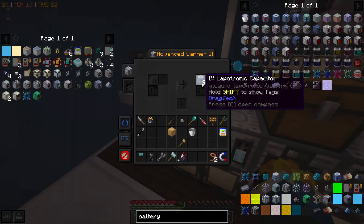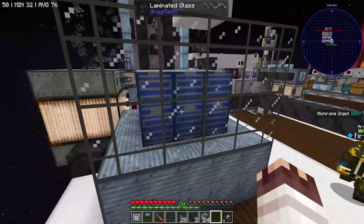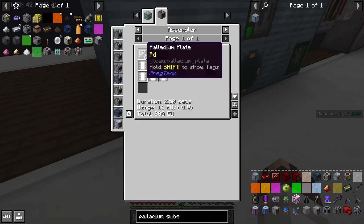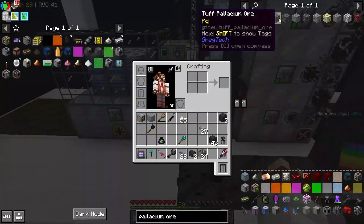But they are canning as we speak. Behold, the promised substation. The lapatronic energy capacitors are now here. The palladium substations were probably one of the most expensive parts of this, largely because of the iridium. The palladium you can just get using palladium ore, which you just melt and then you have it.